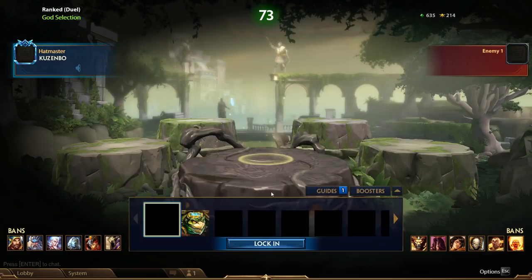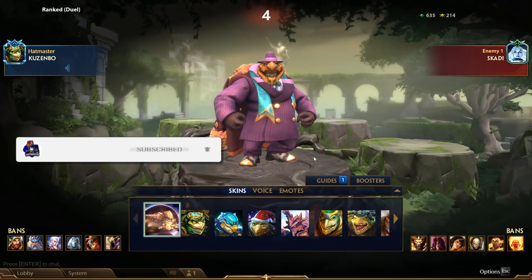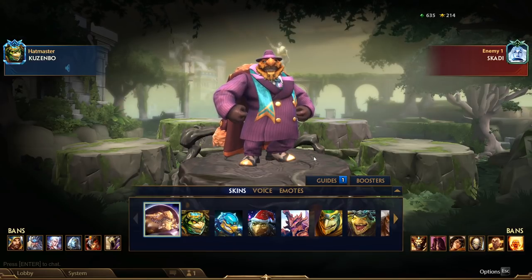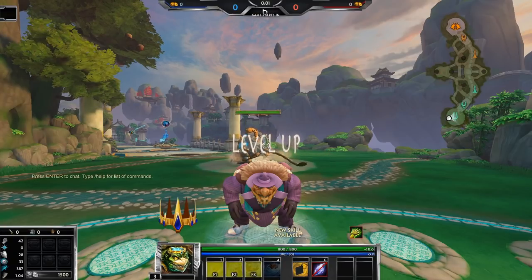Hey, how's it going everybody! Today we're playing some Kuznbo and we're up against a Scylla. I was actually thinking about banning Scylla but then I thought about it — she doesn't have an escape, and late game I think Kuznbo's got no problem against her. It's kind of the early-mid game that I'm worried about, but once I get Bumba's Hammer everything's fine.